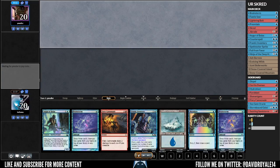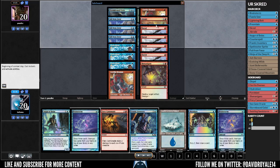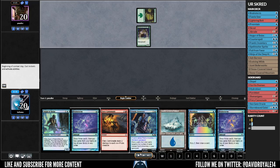Game 2: we have Fiery Cannonade in our starting hand, which is good. Quick sideboard recap — I got rid of the Upgrade and the Screds since those are dead cards, also removed Fall from Favor. I added Pyroblast because it can counter spells and also counter the Boggles — it's not great but not bad here. I also added Fiery Cannonade and a Swirling Sandstorm.